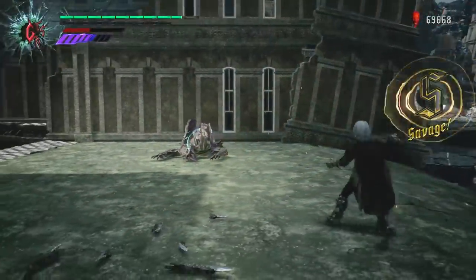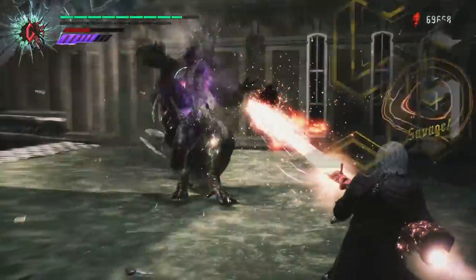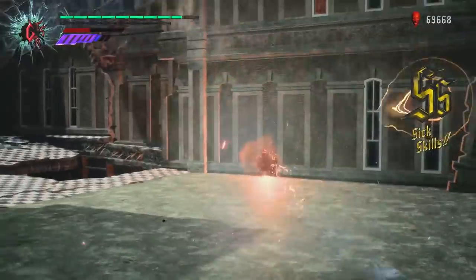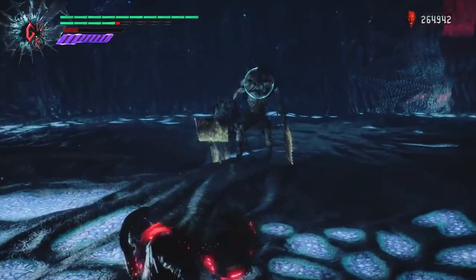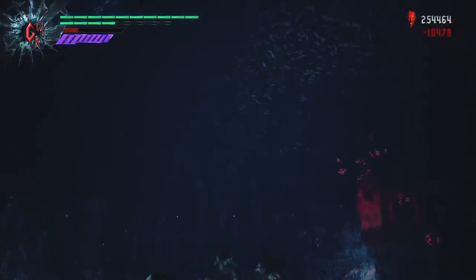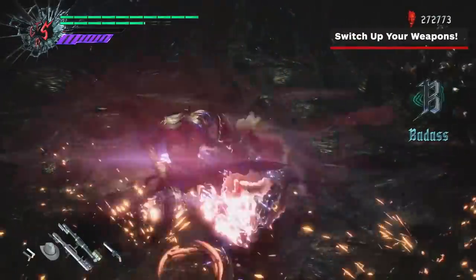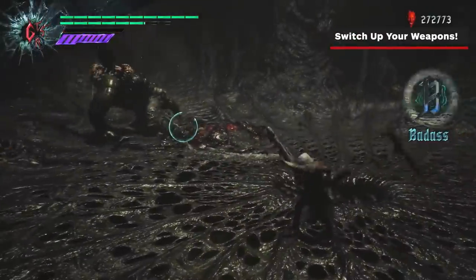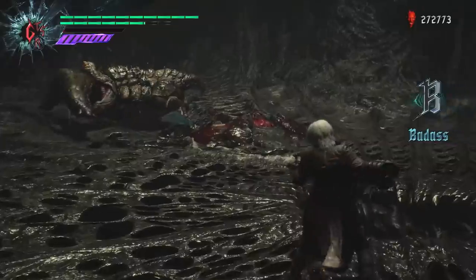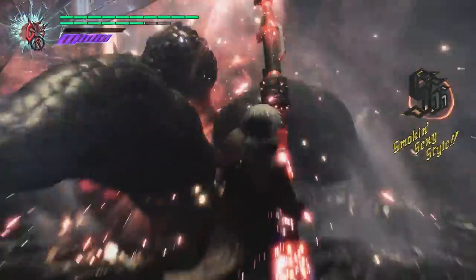Gunslinger is essentially the same as Swordmaster but with guns. If you want to amp up your style meter with this style, you're going to have to spend some orbs to build up your repertoire of moves. That being said, once you have those moves set, Gunslinger is ideal for building up your style at a distance. Also, switch up your weapons — Dante is a Swiss Army Knight in terms of his arsenal, so make sure to switch them up if you notice that your style meter is dropping or not building as fast as you think it should be.